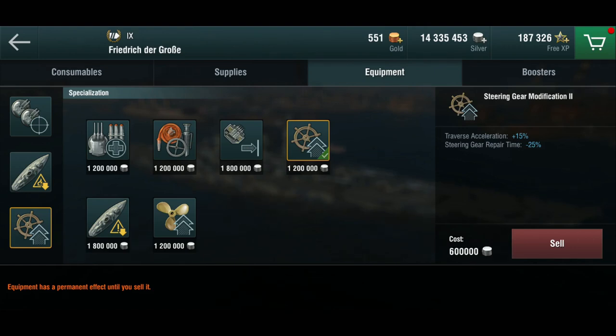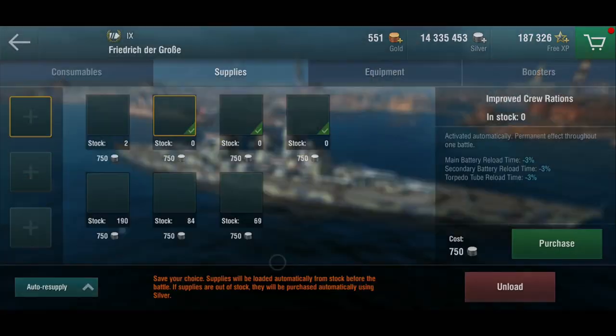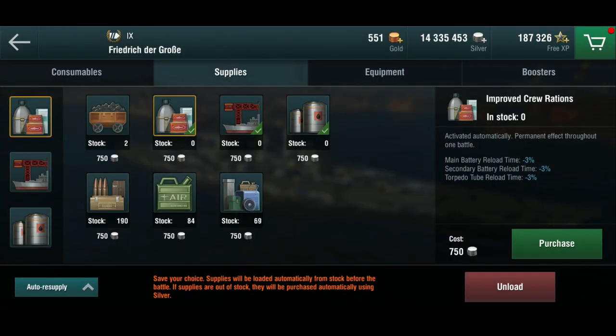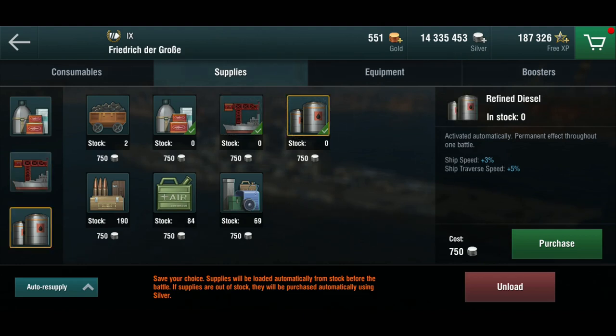I do need that maneuverability because I'm playing aggressively — I need to maneuver, I'm not just staying behind, angling in and using my main guns. I only have eight of them anyway. For supplies: standard battleship loadout — crew rations for reload, maintenance for hit points, and diesel for ship speed. There's really no point in going stealth on this thing.